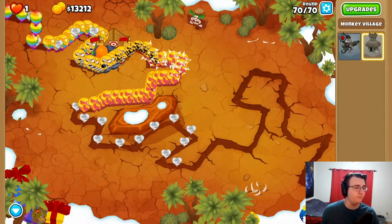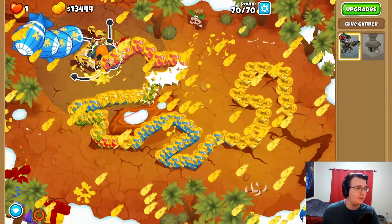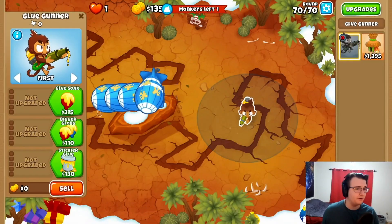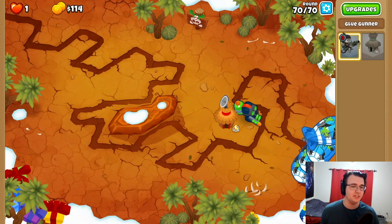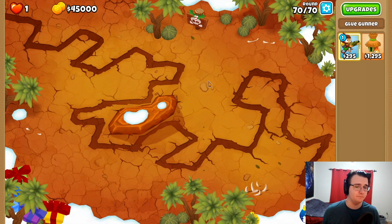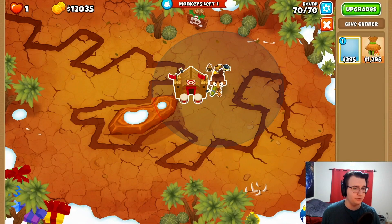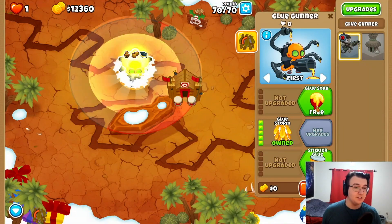It should help enough, hopefully. It's gonna be close — I think it barely helps. So I gotta sell this. I need a fifth tier glue. Oh, you get no money for selling. This is really close to the solution — I just needed the glue in a better spot. What are the stats on the Moabs? They're normal. This had to have been it — really close. So what I maybe need is the glue to be here.